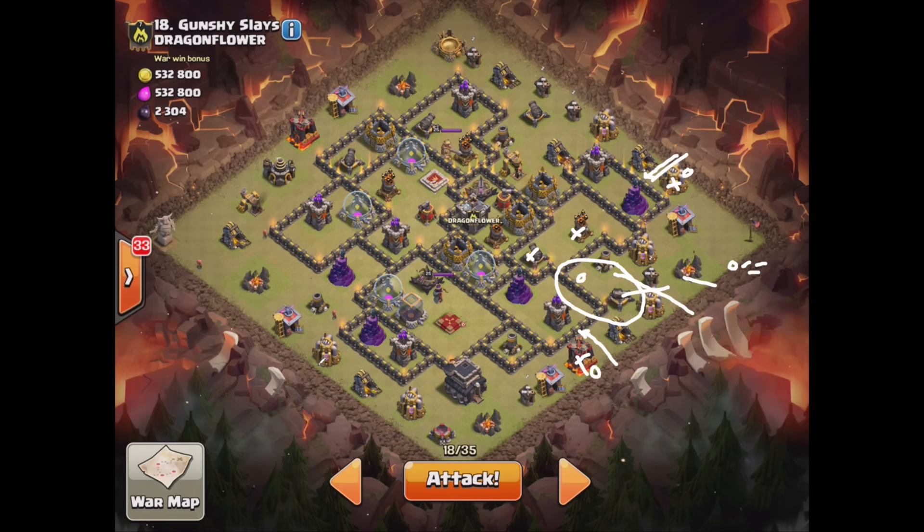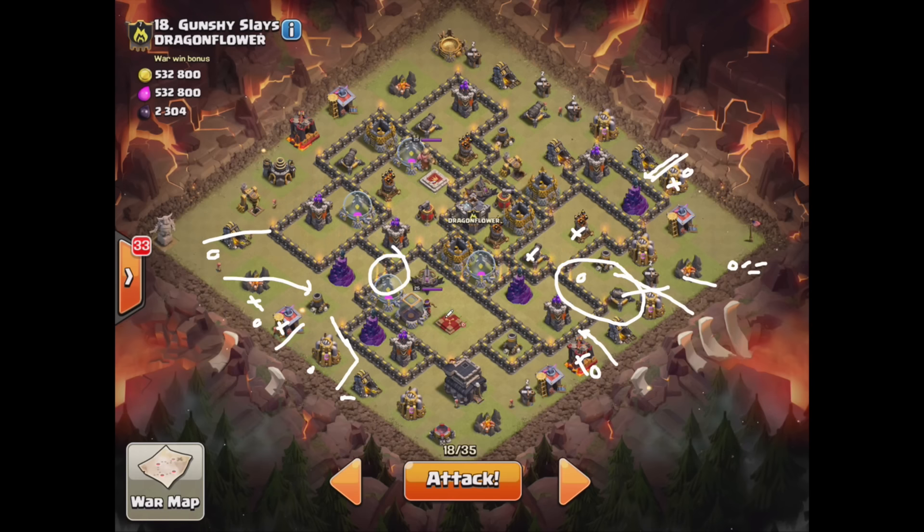As soon as that happens and I phase her out, I will drop a golem right here - it's going to walk to that mortar but it's okay, it's going to draw fire from these defenses. Wizard, wizard. I'll drop a golem from this direction. Going to drop a minion right here to take out this army camp and that barracks. Drop a wizard up here to break this part of the funnel. The king will go down, everything will start moving in. Drop a jump right here - that's going to allow them to get to the queen, take her out, and then the golem will start moving up.